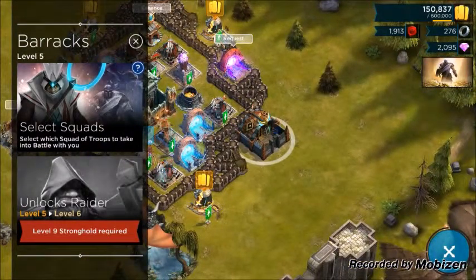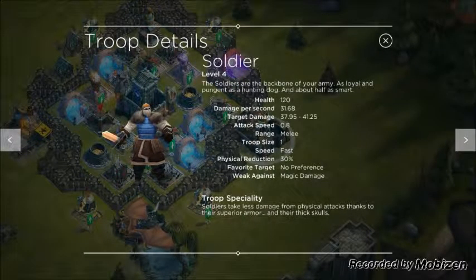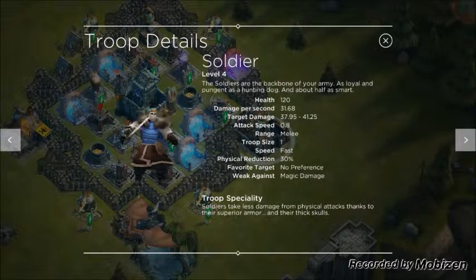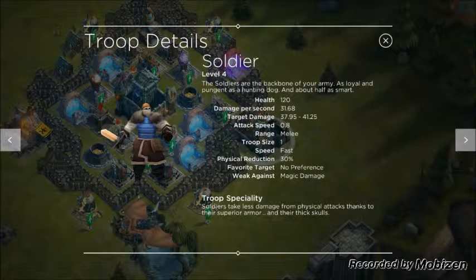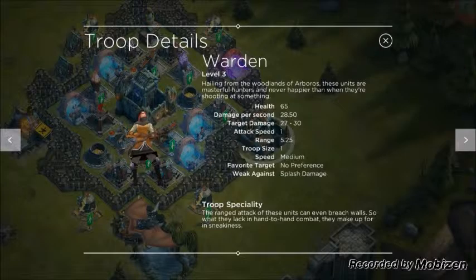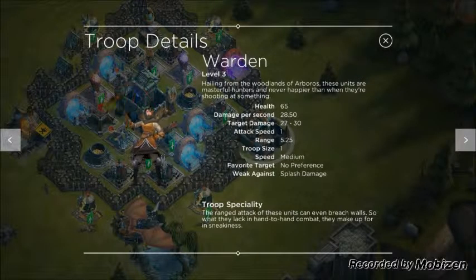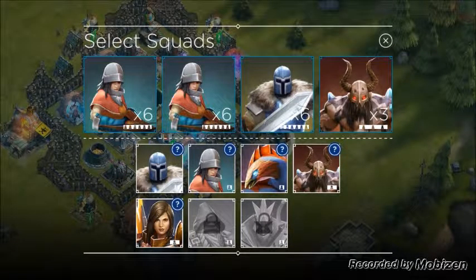For those not too familiar with what the troops do: soldiers are the troop that costs the most damage in the game, with a health of 120 and damage per second of 31.68. Their main weakness is spell towers — magic. The wardens don't have a lot of health, which is why splash damage is so dangerous for them, but their damage per second is pretty good. Their main weakness is splash damage.